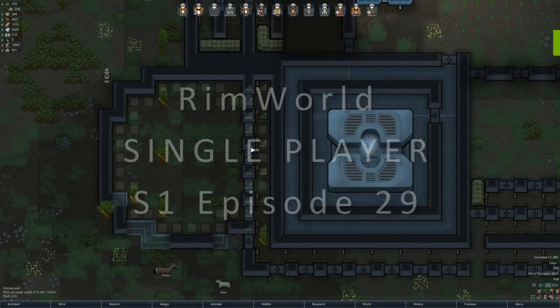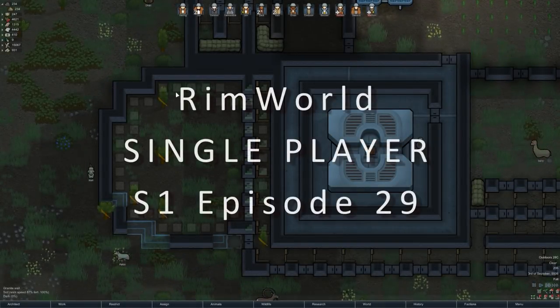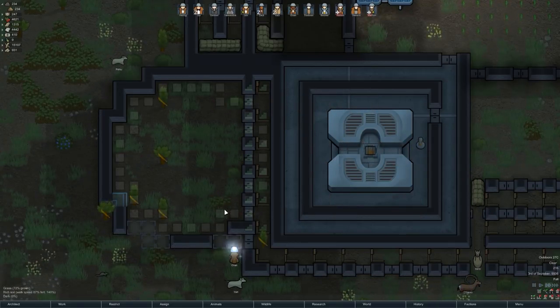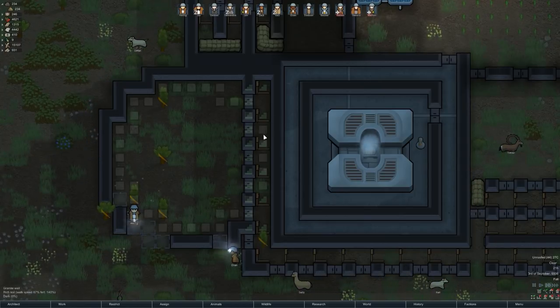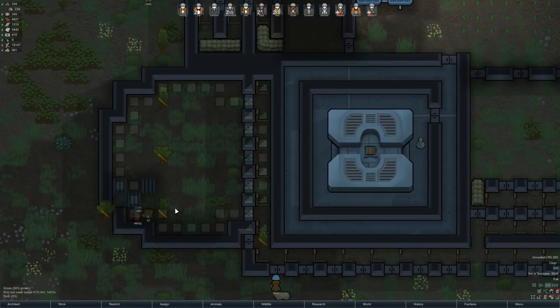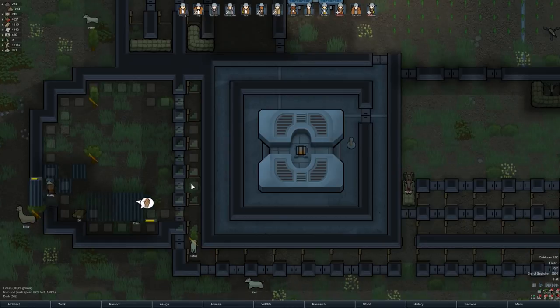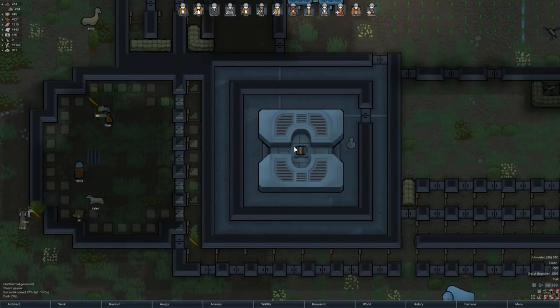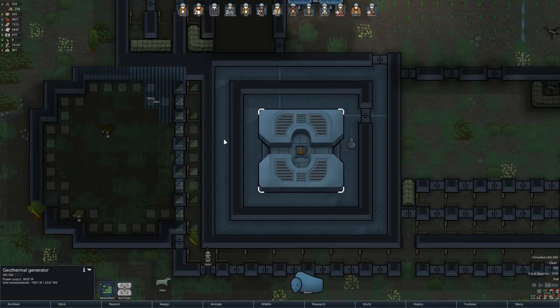Hello and welcome back to RimWorld. I've been laying out an area for a sunlamp to go in this area here. I think I've got the proportions correct — it's a bit of an odd shape. I want to double wall this in, but I wanted to get the outside wall in first. I'm going to get some stuff deconstructed here and make an access door in from the geothermal generator.